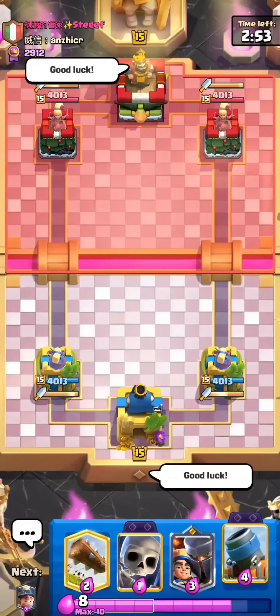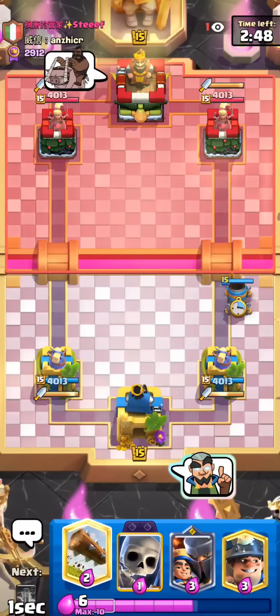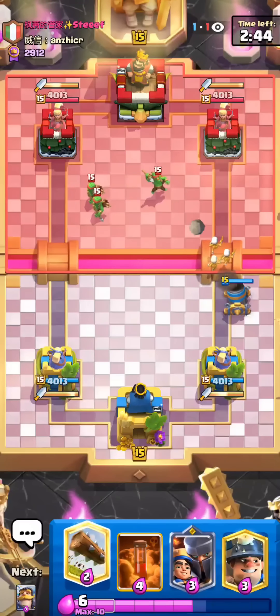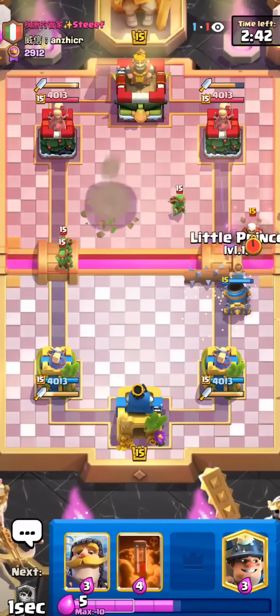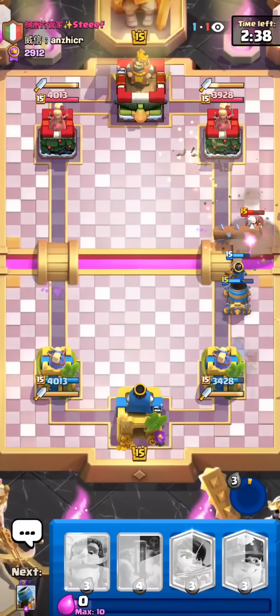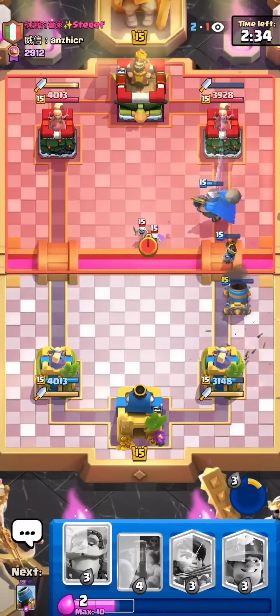We're up against Stephen Curry. I guarantee you I could land more 3-pointers than him. Let's see how this Mortar does. Okay, that was very inaccurate — I guess we can't hit more 3-pointers than him. Should be at least one Mortar hit, but honestly kind of a bad start.